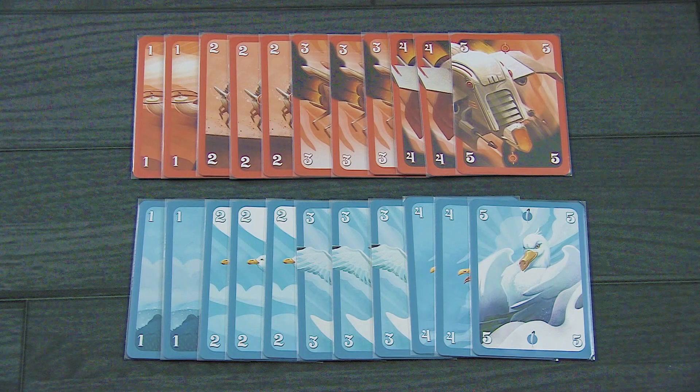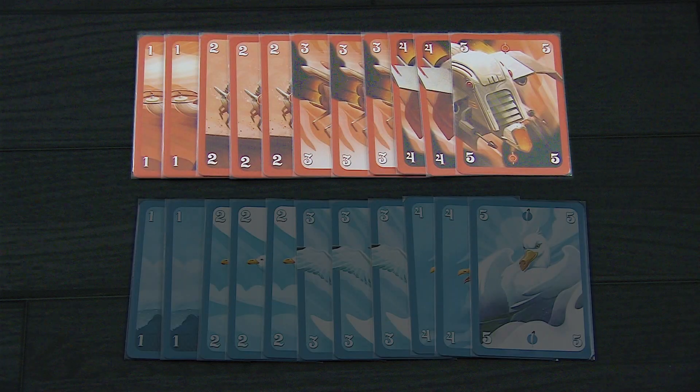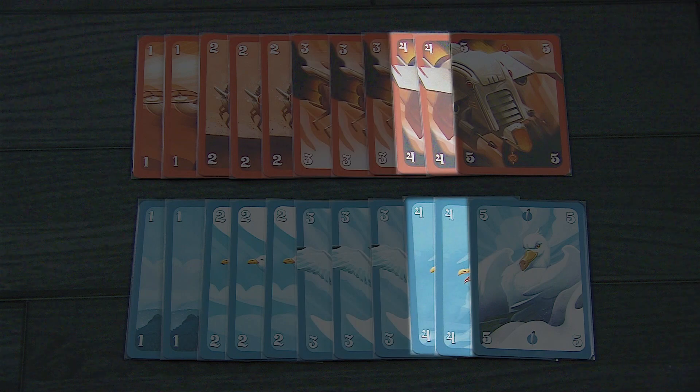So let's go to the table and I'll show you how to play. Drones vs. Seagulls comes with 22 cards — 11 identical cards for the Seagulls as well as the Drones. That consists of two 1s, three 2s, three 3s, two 4s, and one 5.